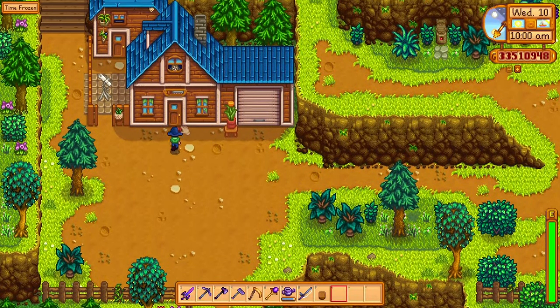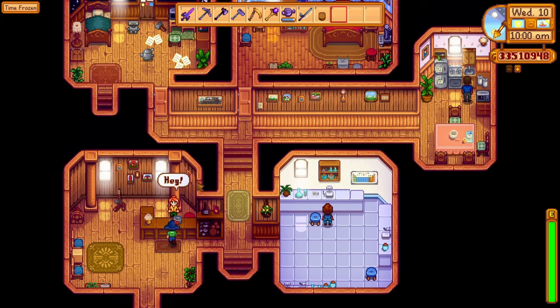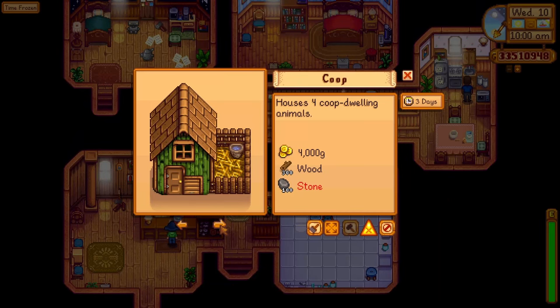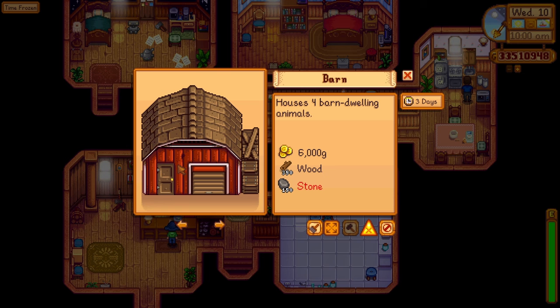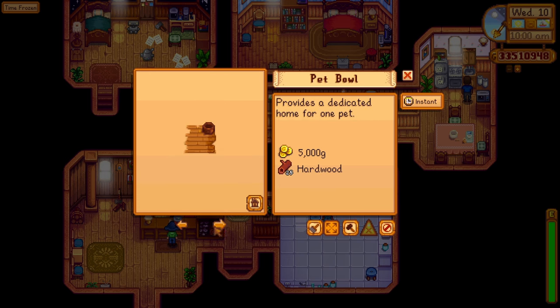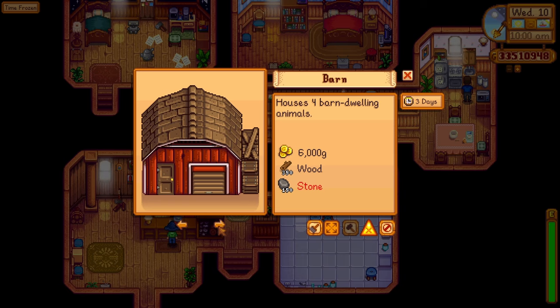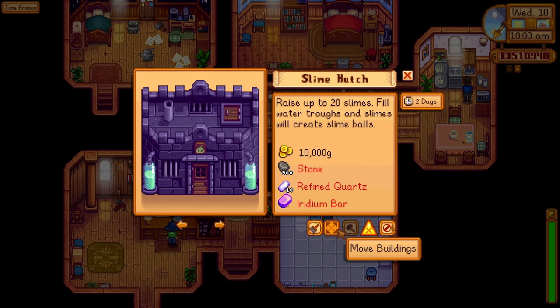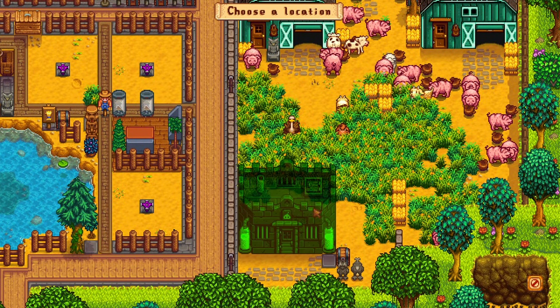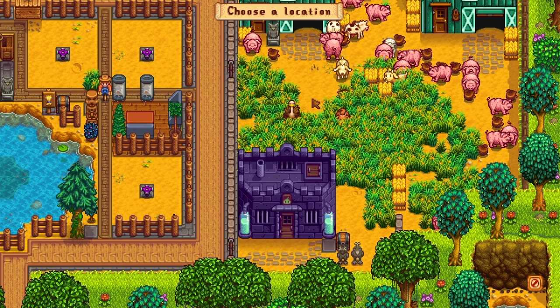We'll be going back to Robin's place to check the last item, which is the construct farm buildings option. When you go here you have the coop as standard, the gold icon is changed, barn standard, well standard, silo standard — but now you have a clock showing how long it would take to build. The slime hutch is smaller now compared to before — it takes up a smaller bit of space, but it's still purple. At least we got some space back that we can use for something else.